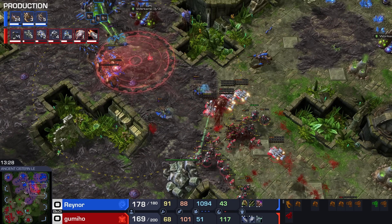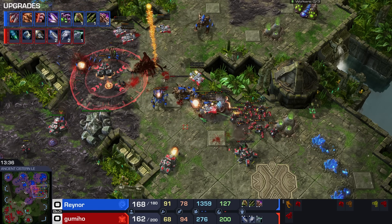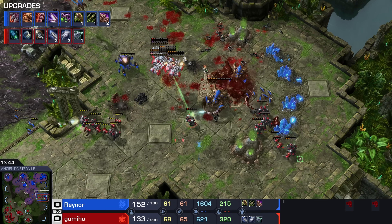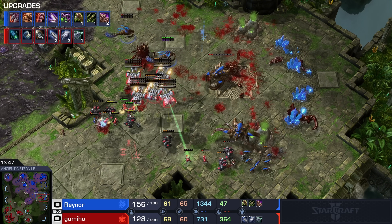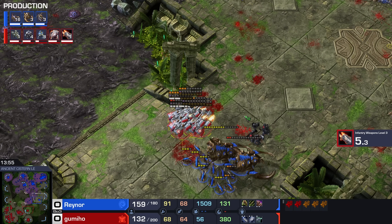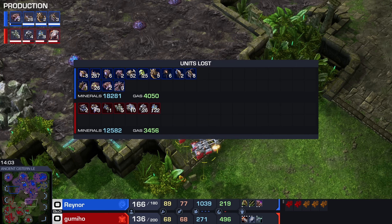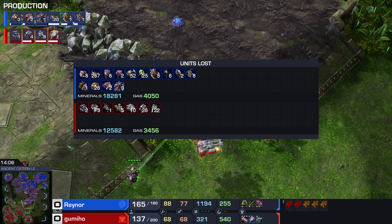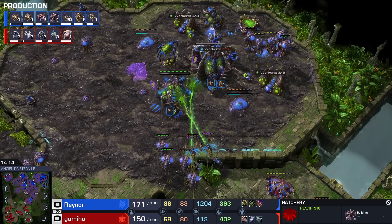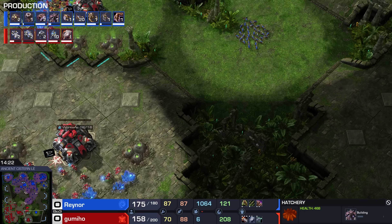Base in the center of the map now also acquired. Raynor trying to set up a surround once more. The natural expansion Hatchery is definitely going down. Raynor in the meantime has been taking the entire top left corner, and now he's got a good wraparound as well. Additional Zerglings coming in from the bottom — fantastic. Massive Fungal Growth, Blinding Cloud on top too, to try and slow down the advancement of this Terran army. Siege Tank is going to pull back. A lot of Zerg army still available.